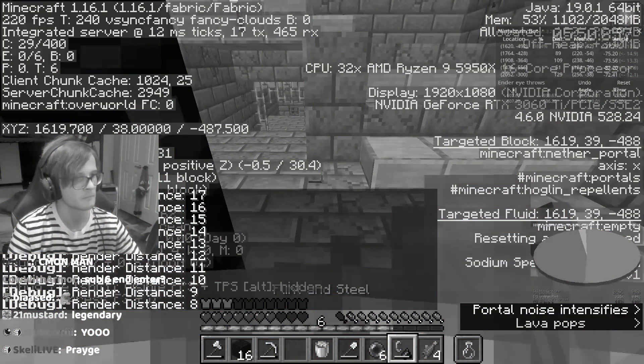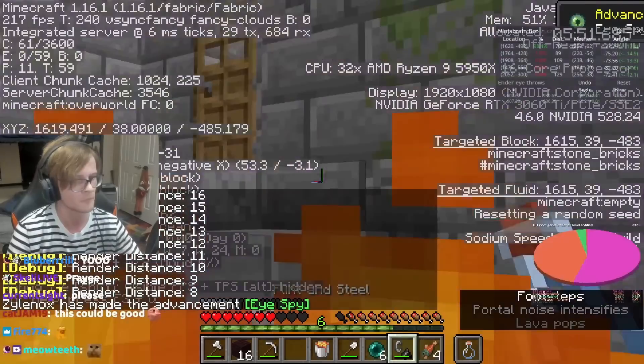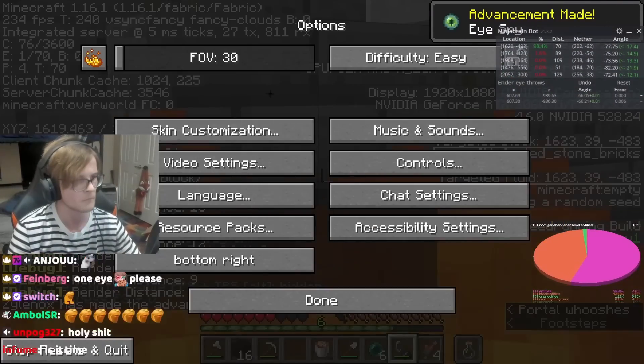Wait, wait, wait. How did they do that? They threw two ender eyes and then magically spawned inside the stronghold. How is that possible?